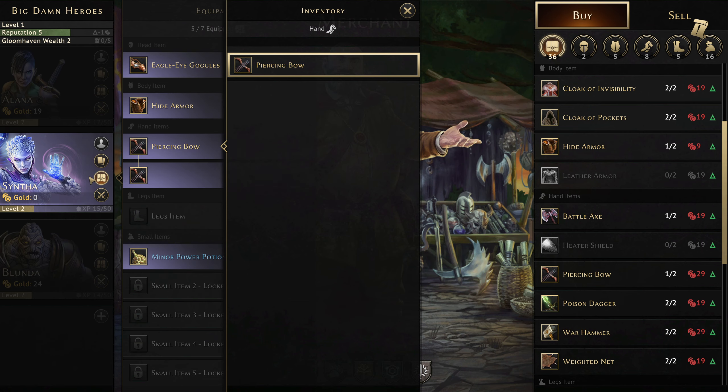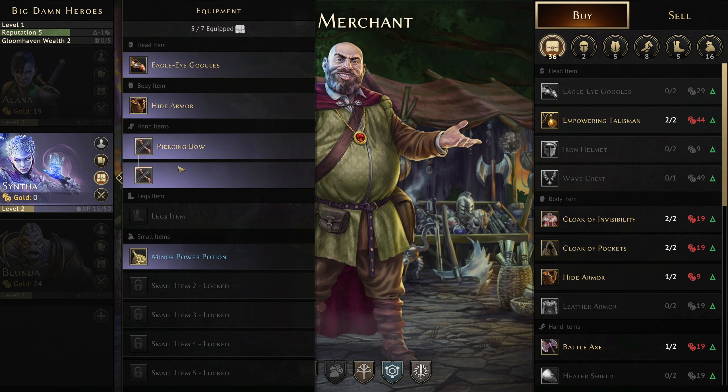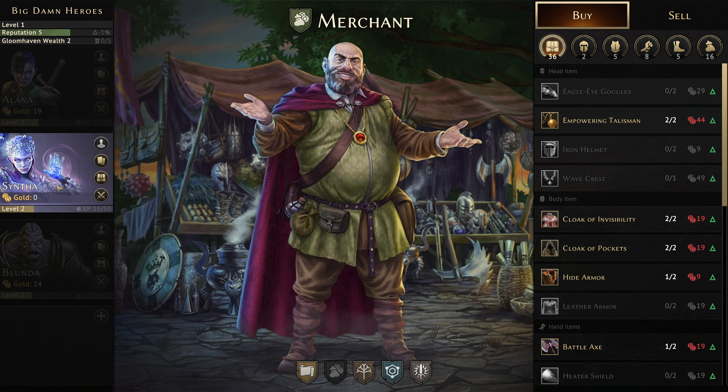And there we go. Piercing bow — it takes up both slots, but it's very powerful. We could later look at getting something else to try and add a bit more utility on there.